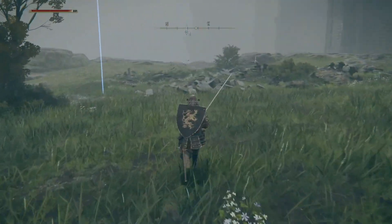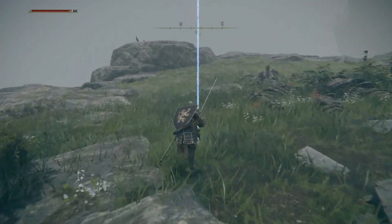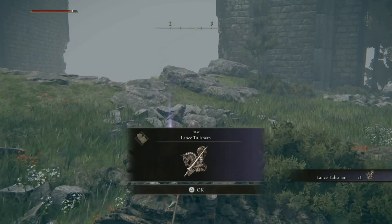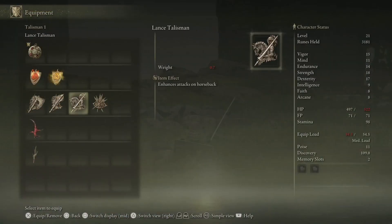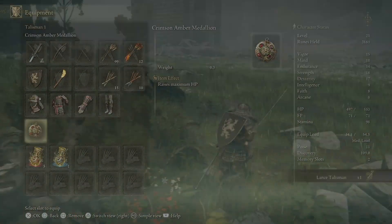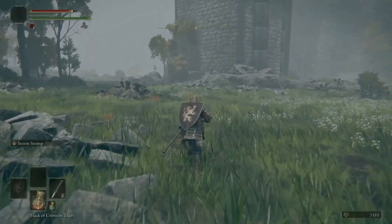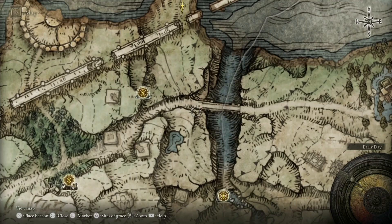What we came here for is the Lance Talisman, which enhances your attacks on horseback — pretty solid. Where we're headed next is right up here. We're going to go up here and then there's an NPC right there that we're going to talk to.